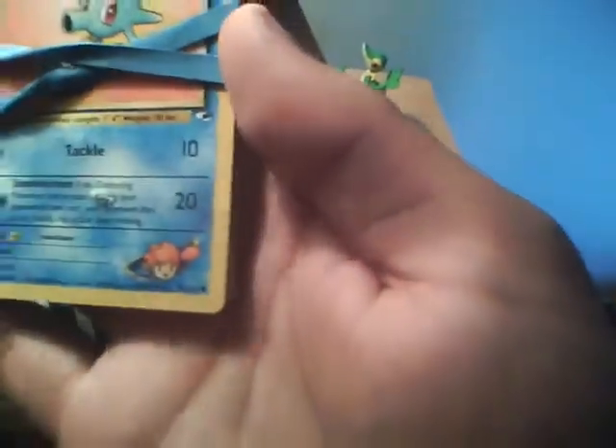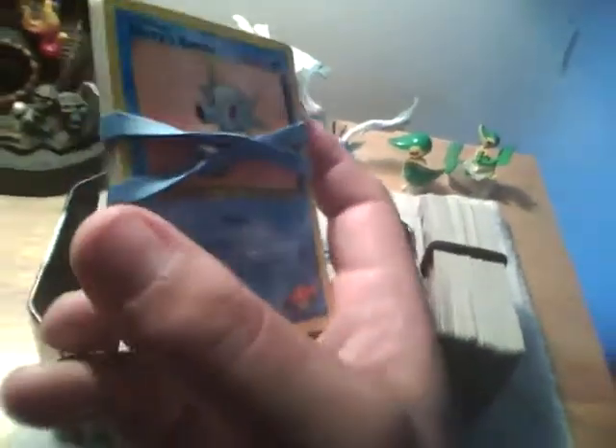Right here is kind of a miscellaneous pile because there's not a lot in here. There's a Misty's Horsea, one gym leader set card, even a Neo card, one card from EX Ruby Sapphire, and one card from — I believe it's Unseen Forces. There's also a lot of POP series cards and promos in here. This will be the first video.